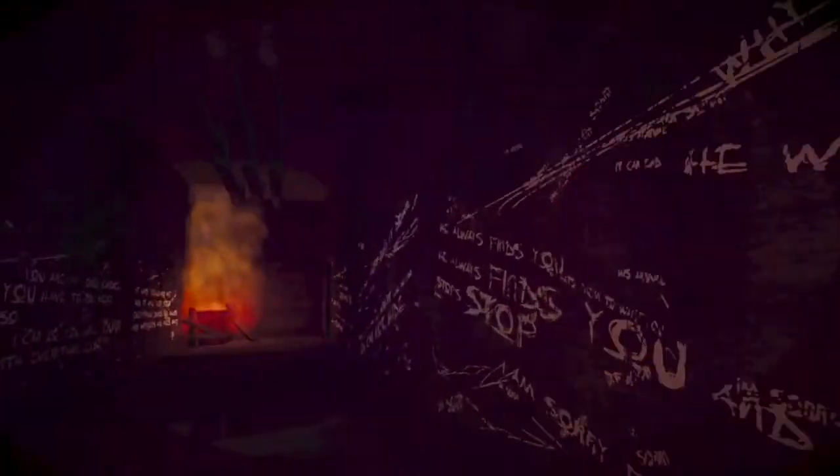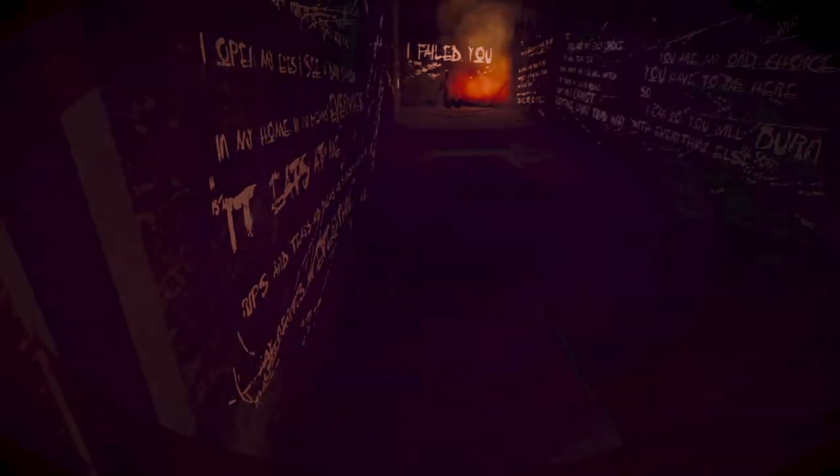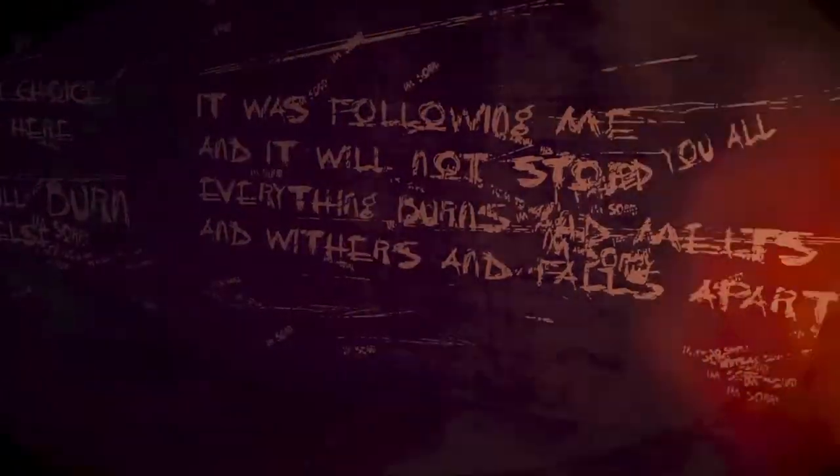Coming on down the hallway to Extra Crispy CR, he has a camera that we have to interact with. Now, while that tape is playing, we're going to come back to this door and stand right in front of it, as this is going to be the only speedrun strat in the game I actually use. Standing here, Charlie will spawn right as soon as the lights turn off — he'll spawn right in front of this door, auto-killing us and taking us to endgame.